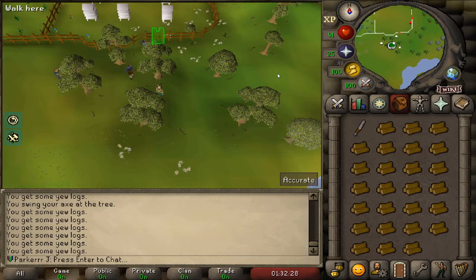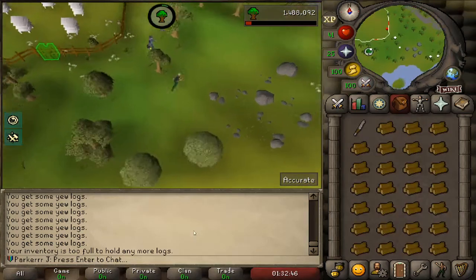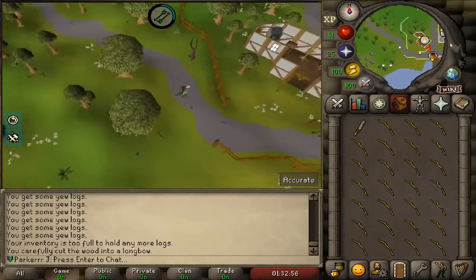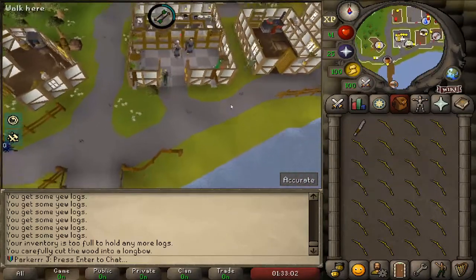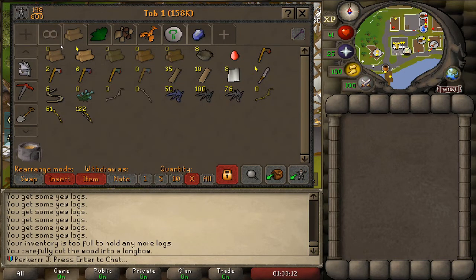If you've watched episode 1 you know what my aims are. While I'm AFK woodcutting in the background, my goal right now is to get 80 fletching so I can get the magic shortbow. I'm at 74 fletching currently. When I sell all these bows I'll make good money. I've got 122 that need to be sold, 81 that are unstrung, and I need to pick some more flax.